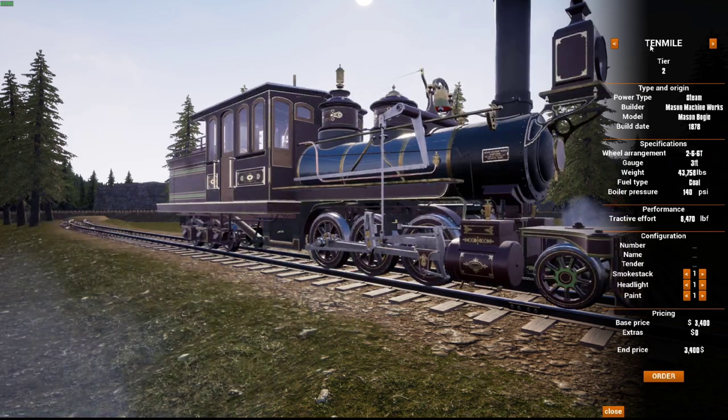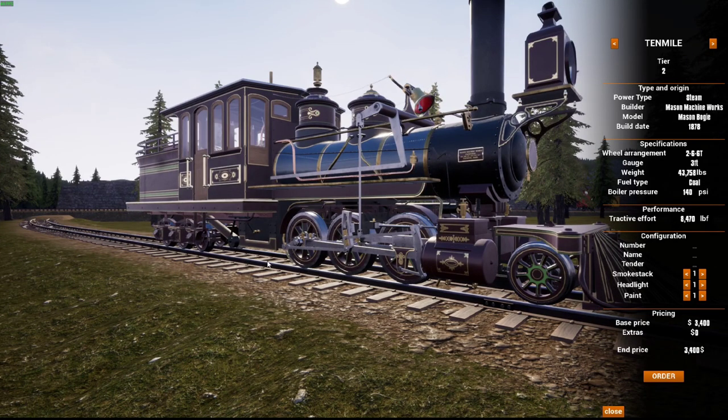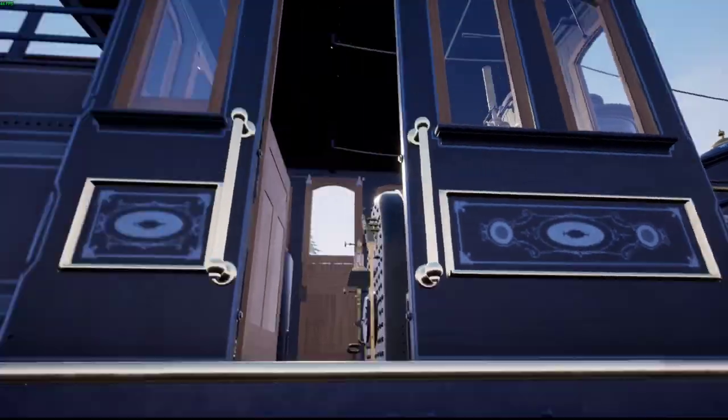Now we've got a new engine — we're going to go for the 10-mile, which is made by Mason Machinery Works. It was the Mason Bogey. It has a six-driver configuration, six wheels, one freewheel, and one freewheel on the freight — so we've got a 14-wheel configuration. This one's kind of nice.